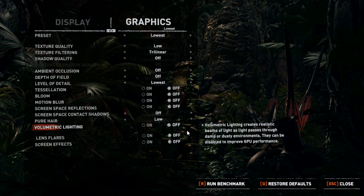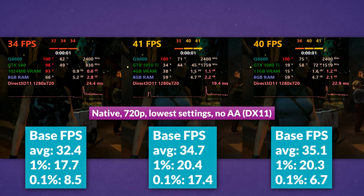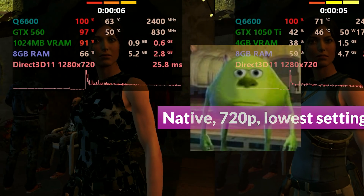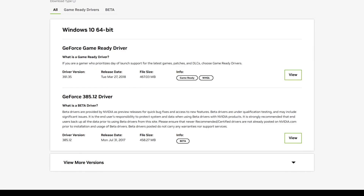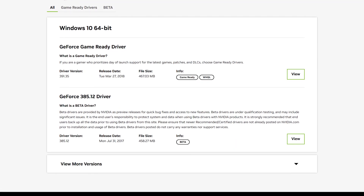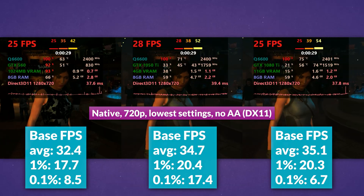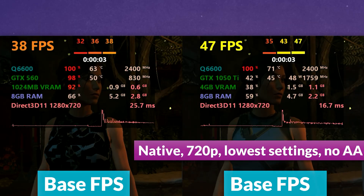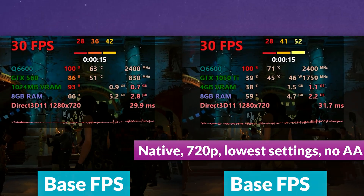Next, Shadow of the Tomb Raider at the lowest settings with no anti-aliasing and DX11. At our 720p baseline, the GTX 560 is clearly having a hard time with massive visual glitches, most likely due to its end of driver support. The 1050Ti and 1080Ti managed 7–8% higher averages with upwards of 15% higher 1% lows. CPU temps are rising, but system RAM is declining as VRAM takes the mantle for these more powerful GPUs.